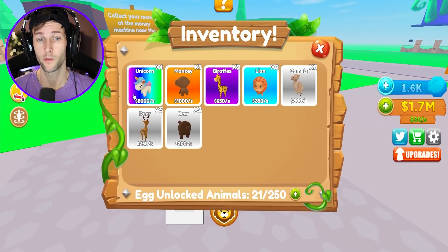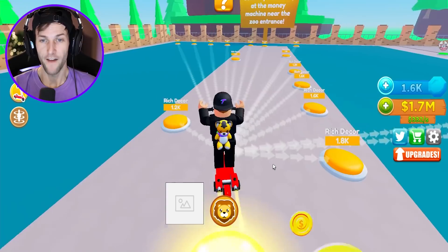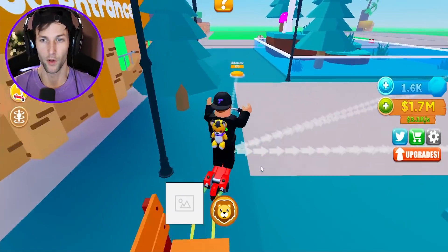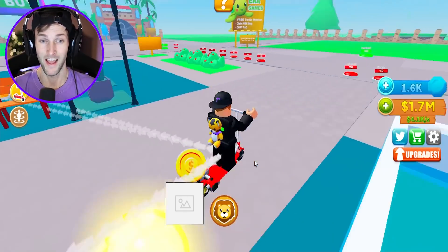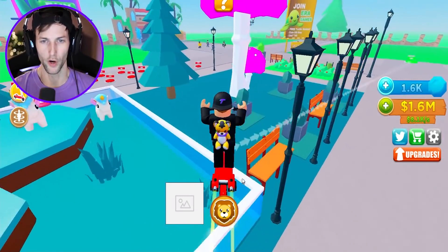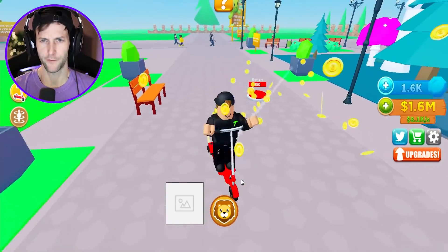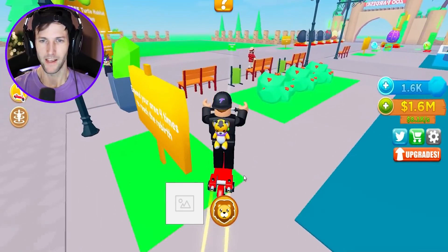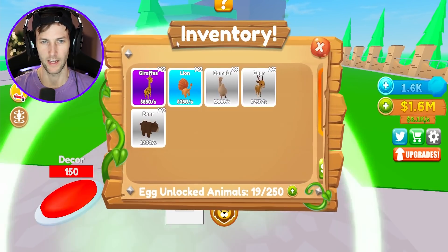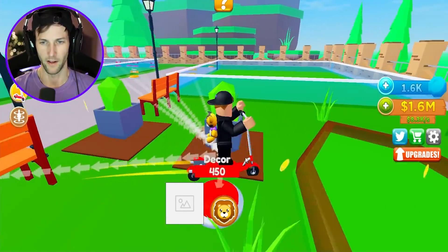We're gonna need millions and millions of dollars again. The goal is to get that mythical three-headed fox thing. Let's go ahead and build some habitats so we can get customers in and start making money. Eight thousand dollars every single second for the unicorn - that's how we're getting so much money. We're putting our beautiful unicorns down. The monkey is a legendary so he's super wealthy - a thousand dollars a second.